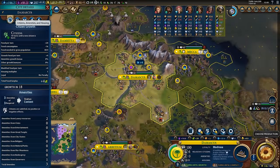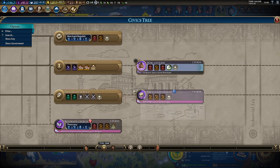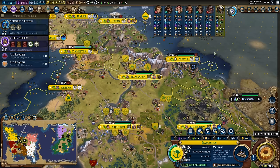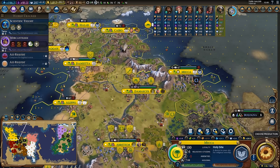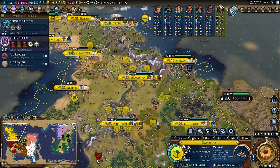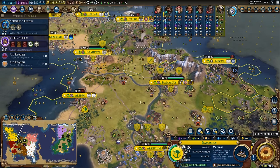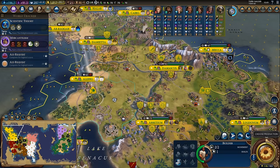In terms of distributing trade routes throughout the empire, I want to look for cities that are having trouble growing to 10 population. A good example is Damascus - I want this city to hit 10 population because I'm getting close to the rationalism card at enlightenment. Any city that I have a campus built in I want to get to 10 population. Damascus has plus four food so I might consider putting a farm triangle in and around here to help the city continue to grow.